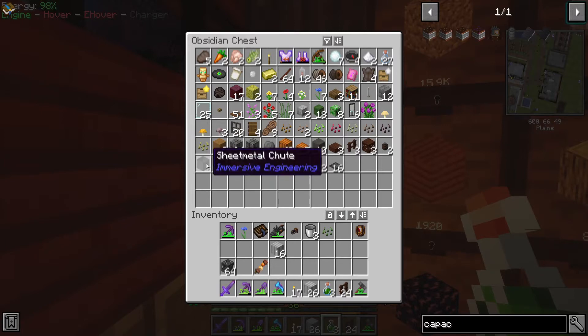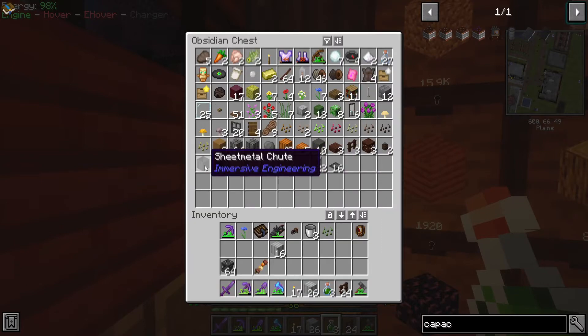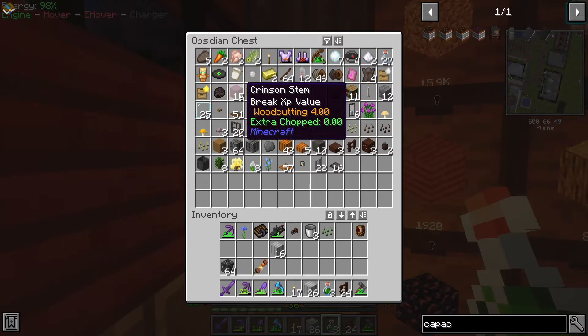The Quark Ravager Hide — there's another type I can convert to leather, which is handy. Unfortunately I can't convert between the two mods on those — I did make steel ones. That's a slight bit of a downer on that one.